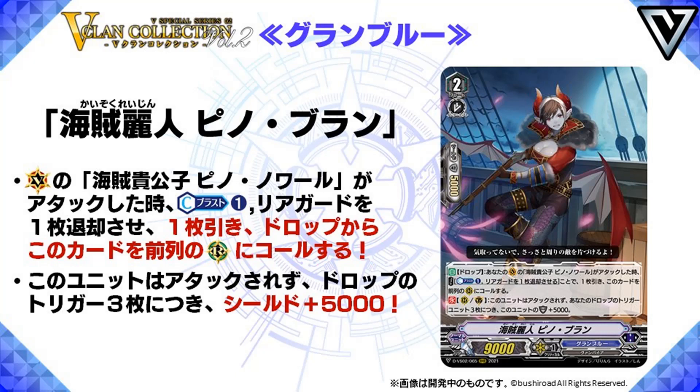But it also has a second skill, Count Rearguard Guardian: this unit cannot be attacked and gets 5k shield for every three triggers in your drop zone. So this kind of insinuates Protect 2. Because not only you get multi-attack and Protect 2 gives you extra power, this card also gets some extra shield as well. And now you don't need to feel bad about losing triggers because you do get stronger for using up your triggers. So overall, pretty good.